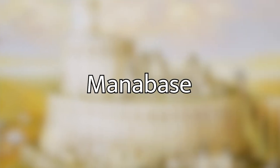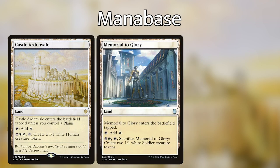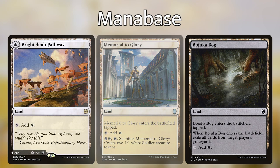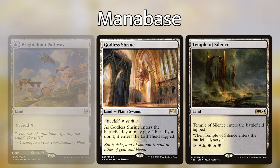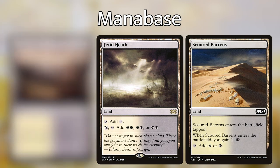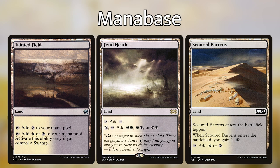For the mana base, there's a pretty good balance of white to black pips, so I've included a lot of dual lands to fix our mana. Notably, Castle Ardenvale and Memorial to Glory serve as token generators, and Bojuka Bog is graveyard hate. I've also included Brightclimb Pathway, Godless Shrine, Temple of Silence, Caves of Koilos, Isolated Chapel, Concealed Courtyard, Silent Clearing, Fetid Heath, Scoured Barrens, and Tainted Field, plus 12 Swamps and 12 Plains.